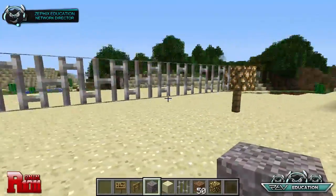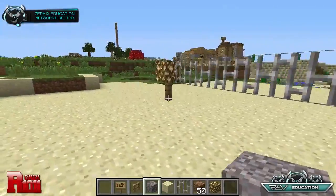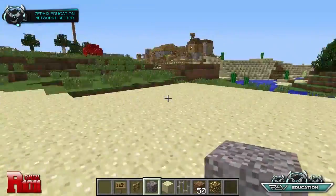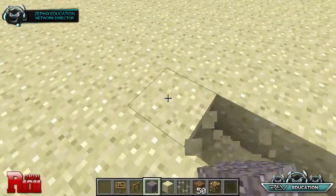You can make the net as tall as you want. I made it this tall because when you're standing you can jump and be able to throw stuff over it.